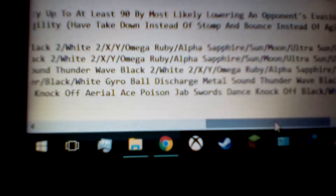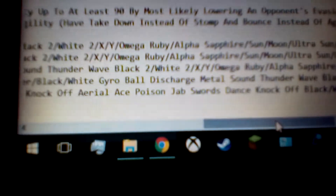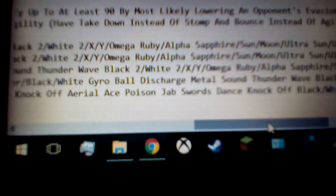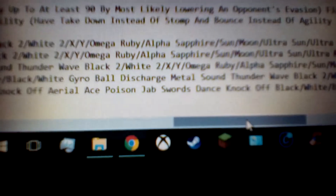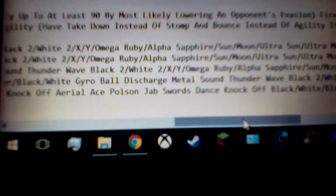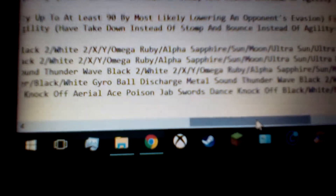For Diamond, Pearl, Platinum, HeartGold, and SoulSilver, instead of Fury Cutter and Peck, you've got Aerial Ace and Poison Jab. Aerial Ace is a 60 power, physical flying type move, and its special ability is that it never misses — a very good attack if you want to make sure to never miss. And then Poison Jab is an 80 power, 100 accuracy, poison physical type move, with a 30% chance to poison whoever you hit. Poison won't affect steel types, but it's a pretty good move in general.